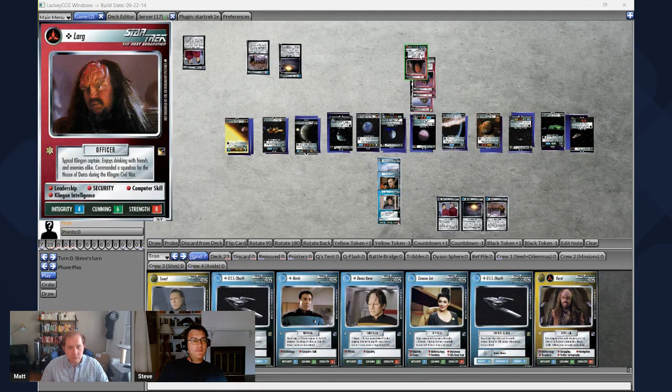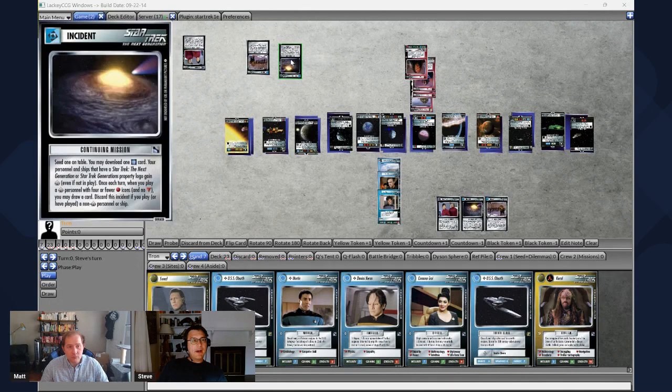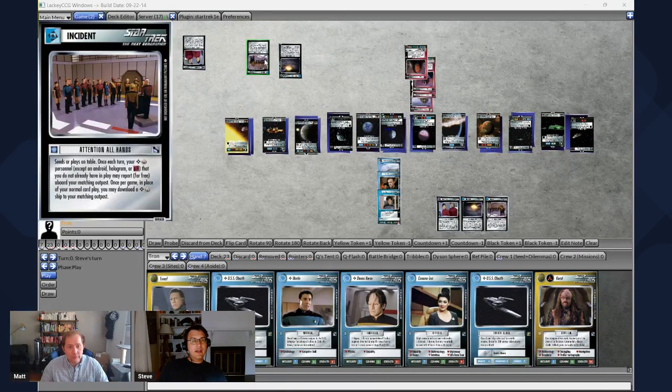I'm going to play this Klingon named Larg. He's Next Generation and he's got four skill dots, so that counts, and I'm going to draw a card for free. Also, this card — Attention All Hands — says that once each turn, a universal personnel, meaning one with a cut-up diamond in front of it, can play for free at your matching outpost. So this guy is also universal, so he's going to be a free play.